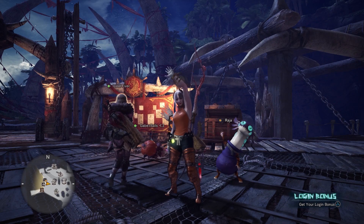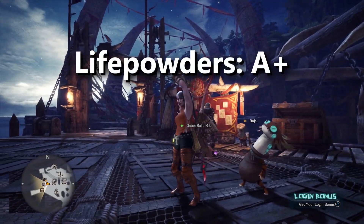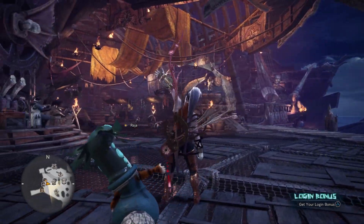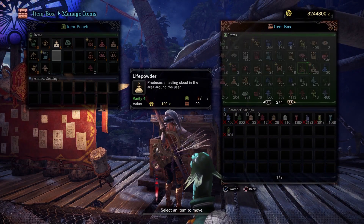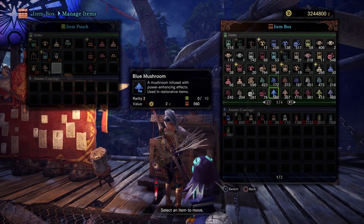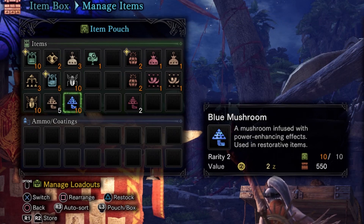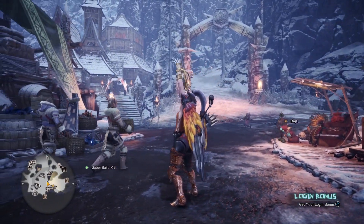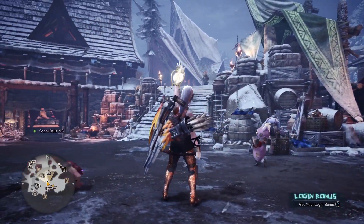One of my latest discoveries about item loadouts that I've been wanting to bring more attention to is just how effective life powders are. I've always known they could heal my teammates, but things changed when I learned how to craft them mid-fight with the radial menu, and my approval of them shot way up. Notice how you can only add three life powders at a time, which was the main reason I didn't think much about them — you just kind of run out too quickly. Now underneath the life powders, we're going to add 10 god bugs and 10 blue mushrooms. It turns out these can be used to craft 10 more life powders, and you're going to want to stick around for the part of the guide where I discuss radial menu tricks, because there's some important information about the radial menu that doesn't get talked about enough, and life powders will be a part of that discussion.